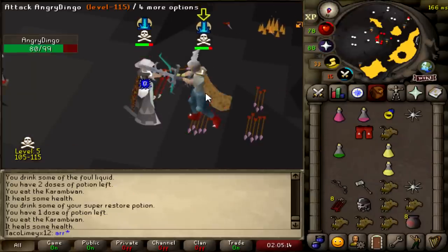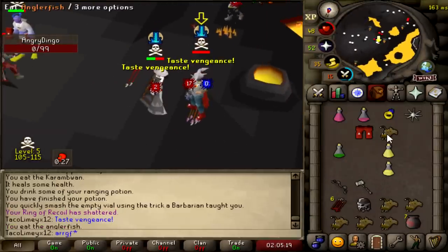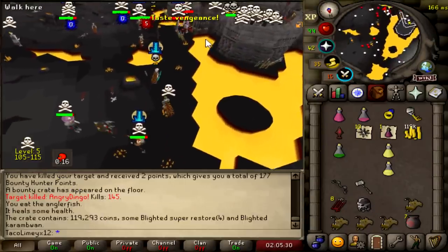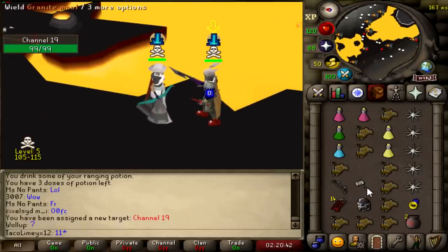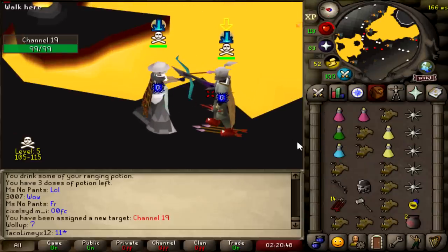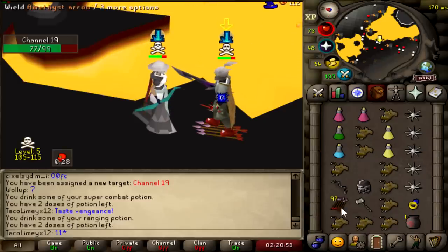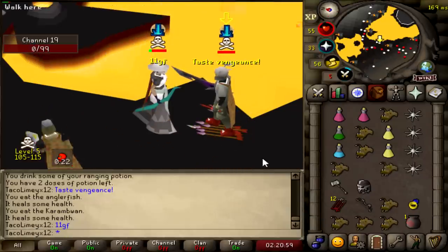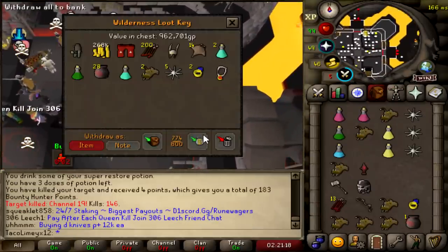Bro, I can't kill anyone. Good fight, GG mate. And the extra 100k — thank you so much. 715k. You're dead, good fight. He killed himself to my venge. Let's go, you're out the game. 1 mil loot.